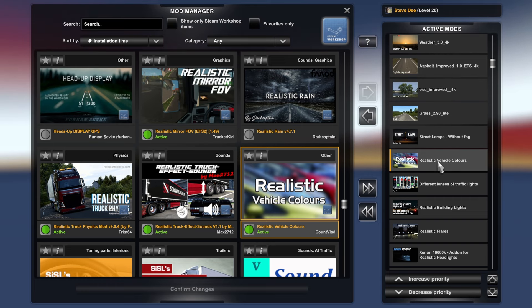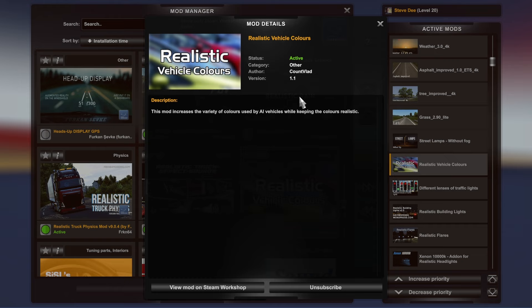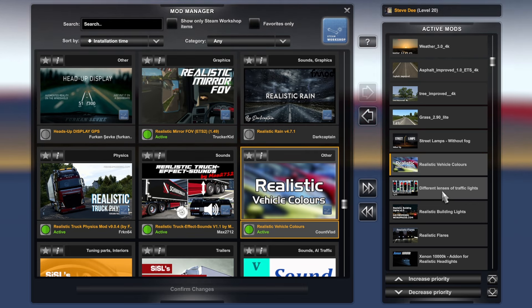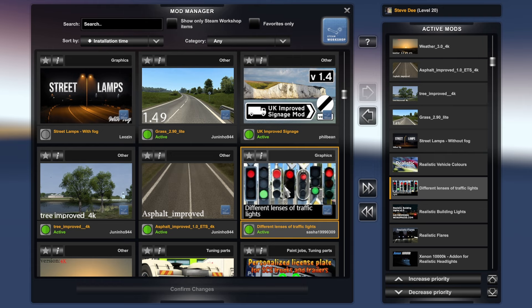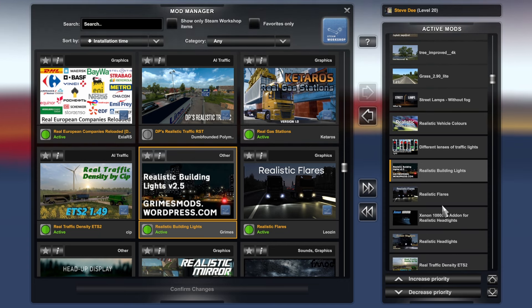Realistic Vehicle Colors — that just increases the variety of colors for vehicles in the game to make it look a little bit more realistic and give more variety in traffic. Then Different Lenses of Traffic Lights — this is one of the new ones I'm trying. It basically just gives you different types of traffic lights rather than the same old generic ones.